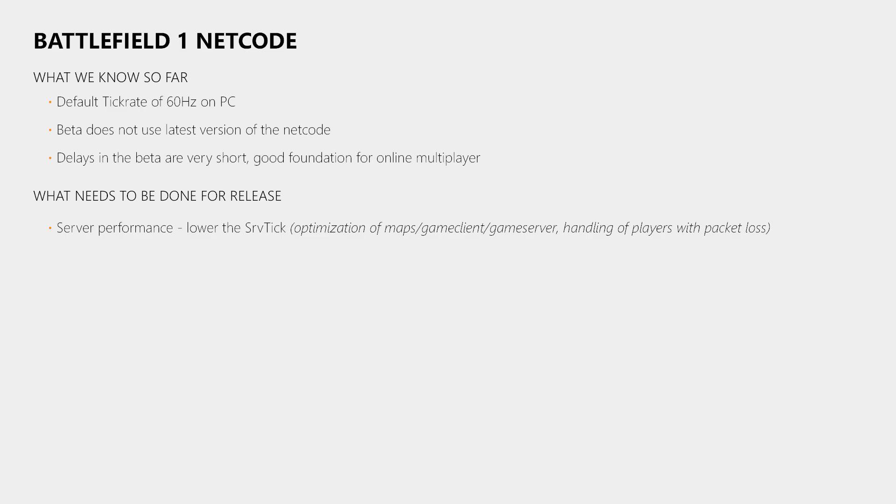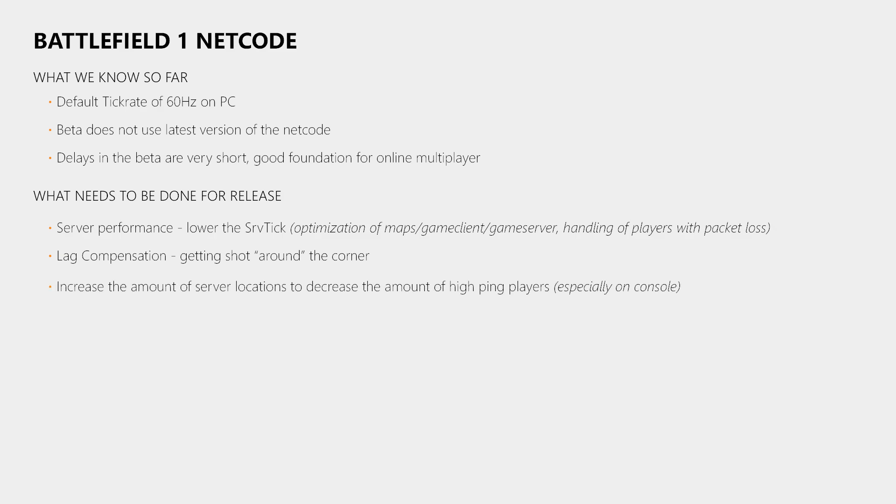It's unfortunate that the connection of some players is bad, however you cannot allow a couple of players to destroy the experience of 40 other players who have a working connection. The lag compensation also needs to be changed because right now you will die further behind cover than in Battlefield 4, which really should not happen. We also need more locations where Battlefield 1 servers are hosted in order to provide players with low latency servers, which is especially an issue on console. A positive side effect is that it will also reduce the amount of high-ping players who kill you far behind cover in the Battlefield 1 beta.